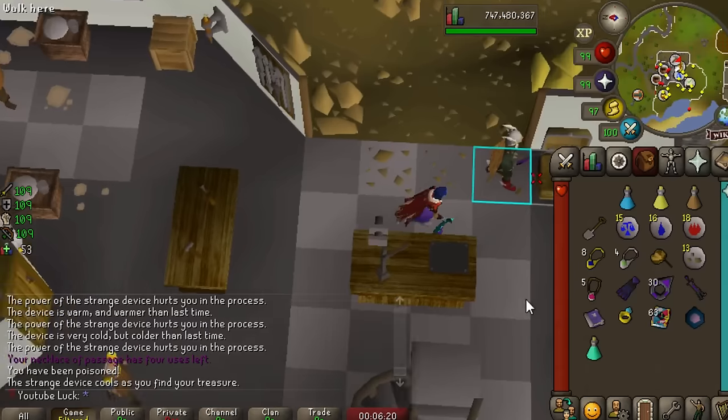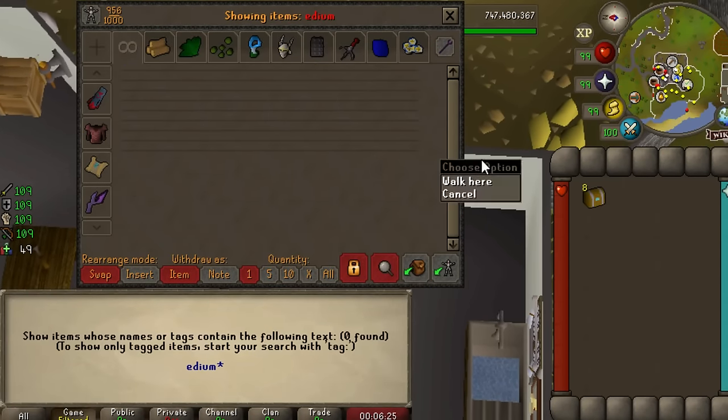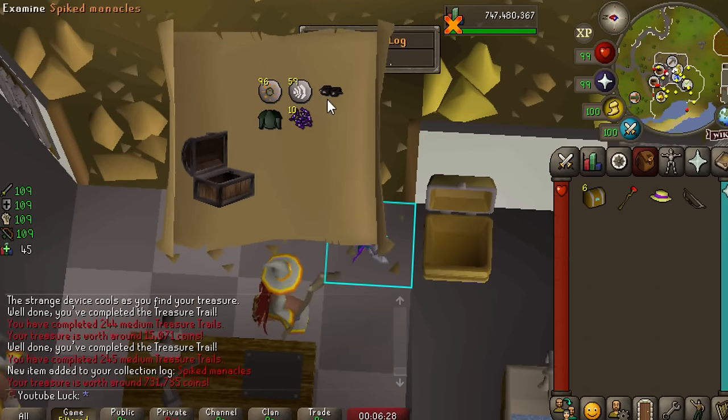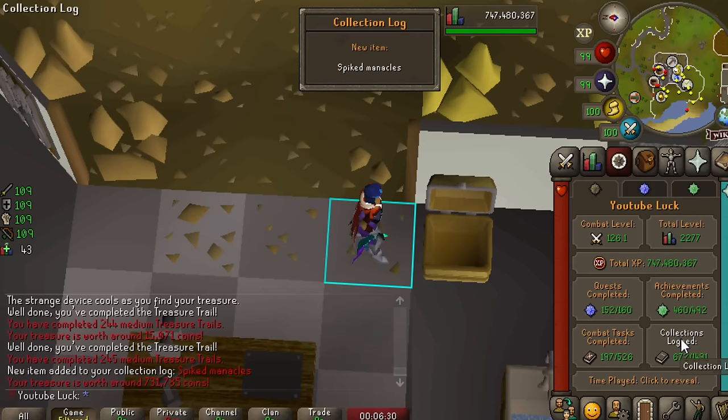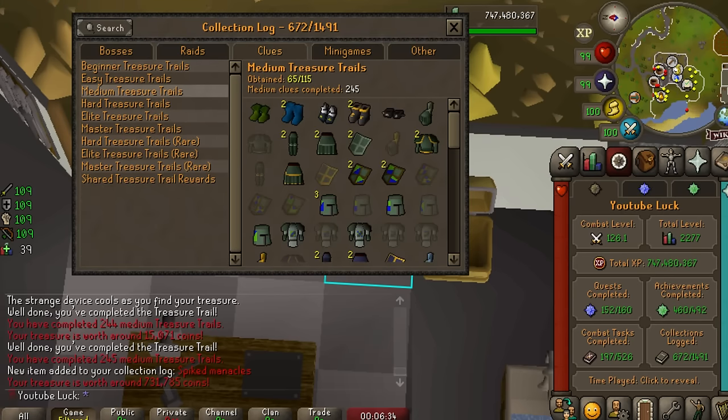Let's just keep going with the mediums. Another two dupes. Spiked manacles - wait, that might be massive. Is that the last pair of boots we needed for medium clues? It is! We've completed the entire medium clue boot collection in under 250 mediums. That's nuts.